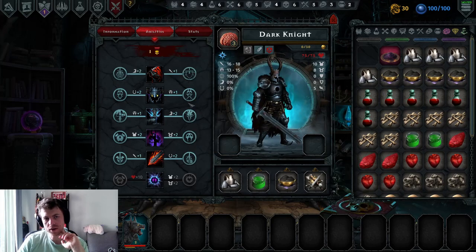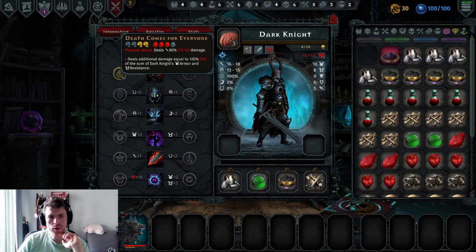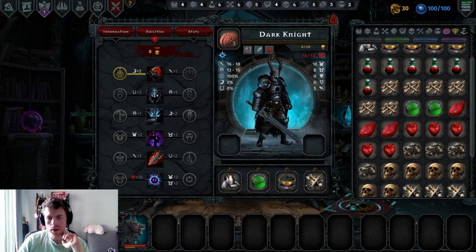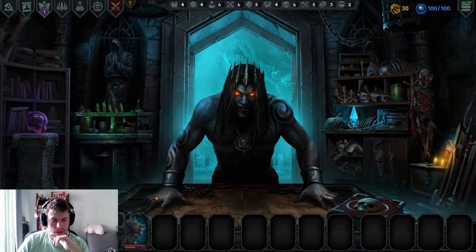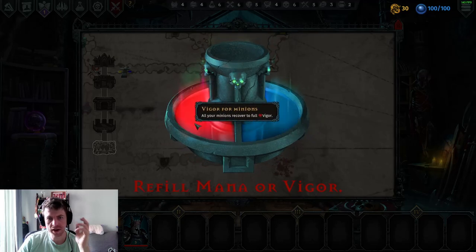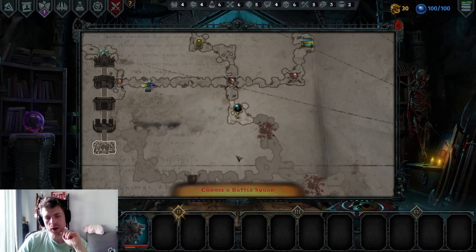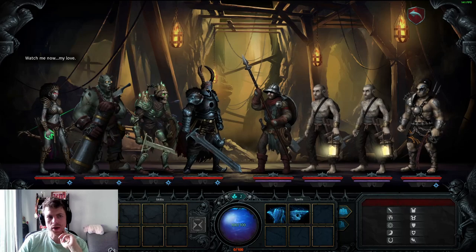He's gone up a level so I get an ability point for the creature — every third level you get one. I'll pick the ability that synergizes with high armor. I can't equip him with additional armor items, I was wondering about that. I'm still very new to this game. We'll go to the dungeon, sub this guy in since he doesn't need healing, heal everyone else, and head into the next fight with our new Dark Knight — Battle Squad One.